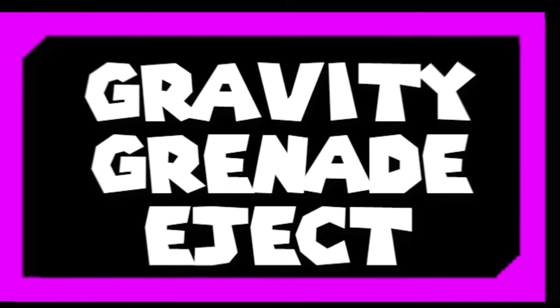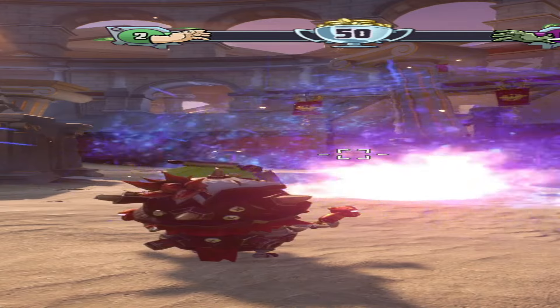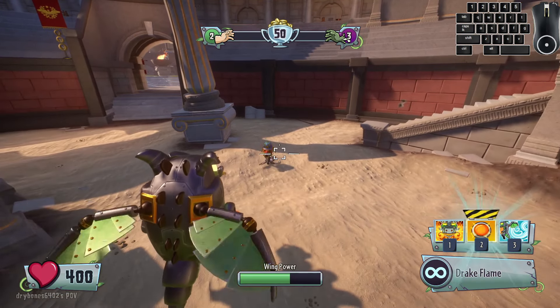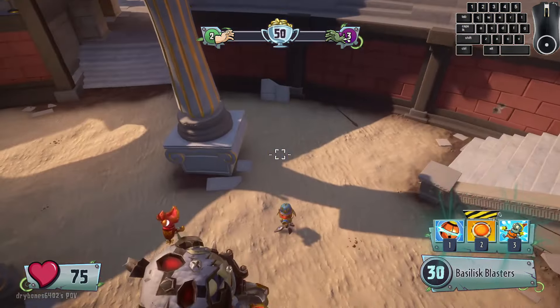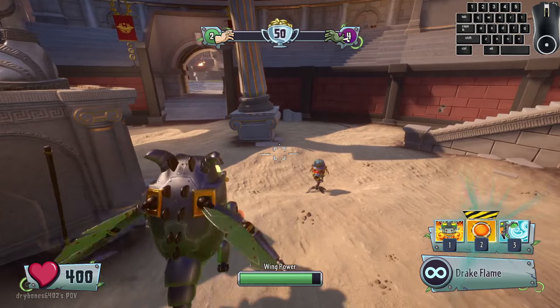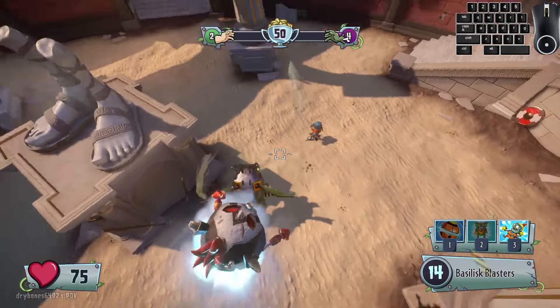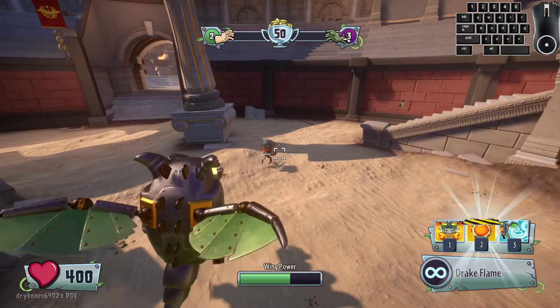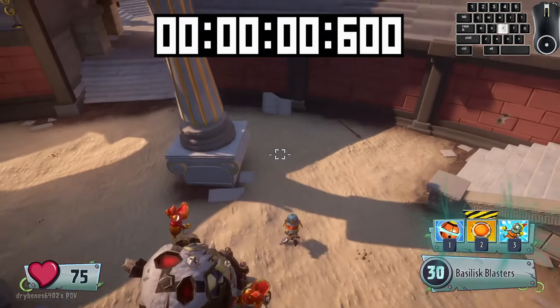The Impasse is a strategy that allows him to eject while killing any plant nearby him. Here's how: eject out of your mech, wait at least one second, then throw your gravity grenade near your mech. If your gravity grenade is looking something like this, you're throwing it too early. Make sure to wait at least one second so it throws where you want it to.